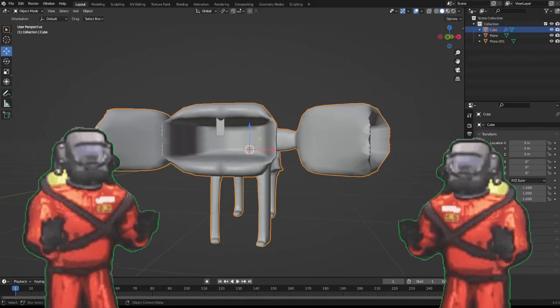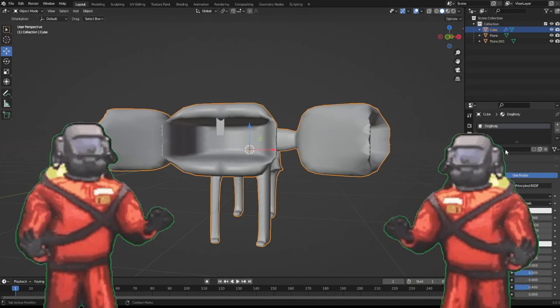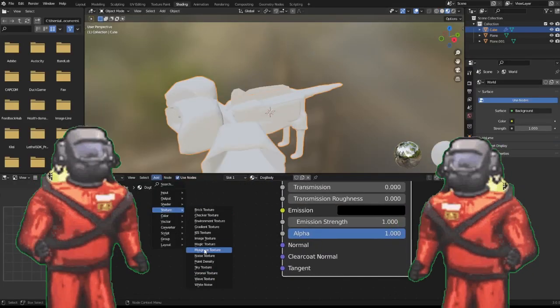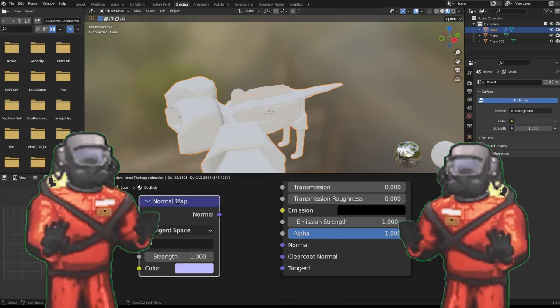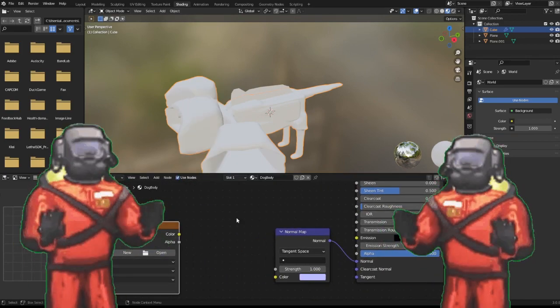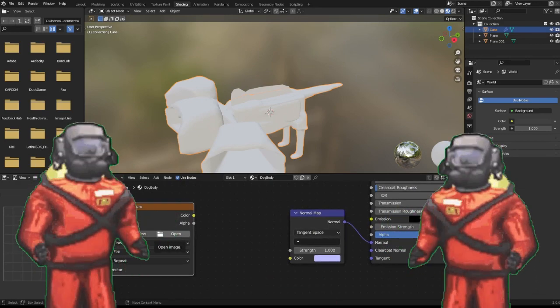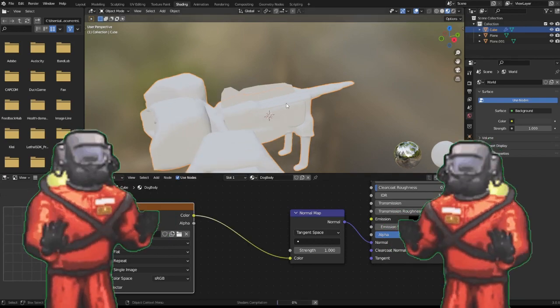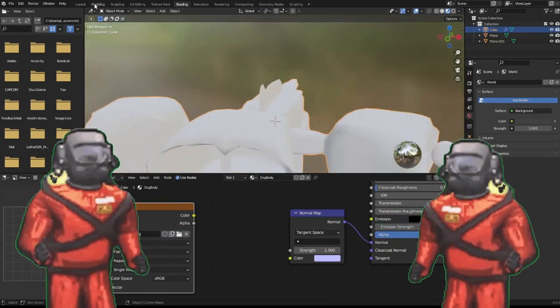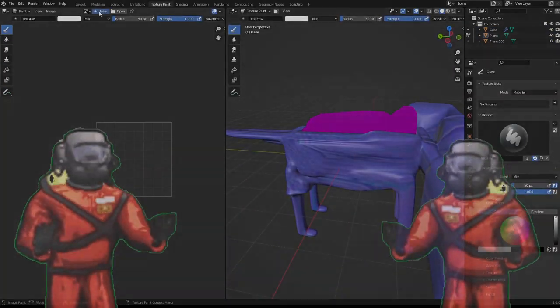Annoyingly enough, I forgot to record the footage of me creating the normal map or the bump map for this model, although I do have some footage of me applying it to the model. A bump map is basically just a texture that changes the way that light reflects off something, making it look like it has more depth and feel to it. This is used to create fur, texture, fabric, and stuff like that. But yeah, that's pretty much it for this stage.